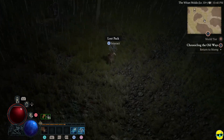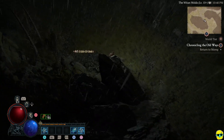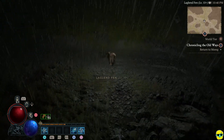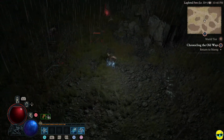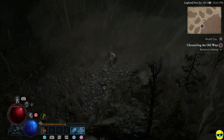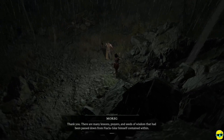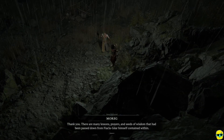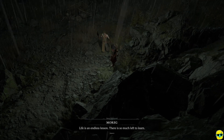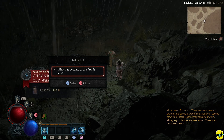Let me go back to this guy. Lost pack — somebody else's life savings. In local news, town pension depleted; wandering sorcerer acquires small fortune. I got it for you, dude. I was able to collect them. 'Thank you. There are many lessons, prayers, and seeds of wisdom that have been passed down from Fyakla Gare himself contained within.' This is an endless lesson — there's so much left to learn. That's good words of wisdom. We got some Scosglen renown.